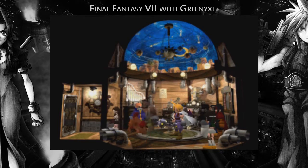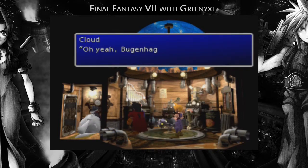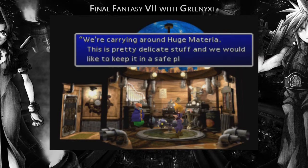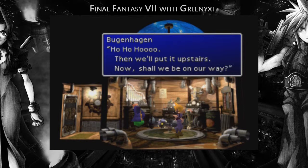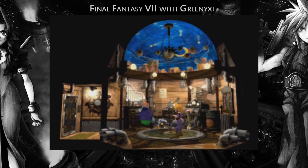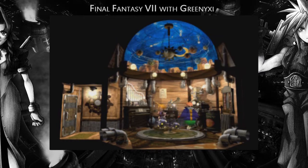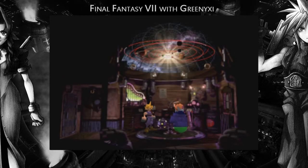We are going to the Sleeping City, or the City of the Ancients, or whatever the hell you want to call it. We've got to give the huge materia back. Because we got all three huge materia, I think the space one is the one you actually needed to get for this summon. We're now going to get the third and final form of Bahamut — Bahamut Zero.